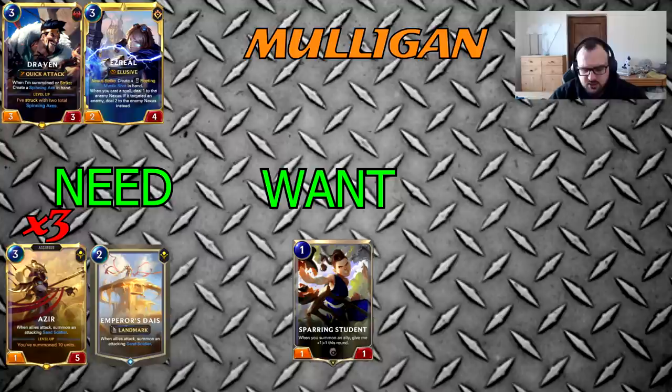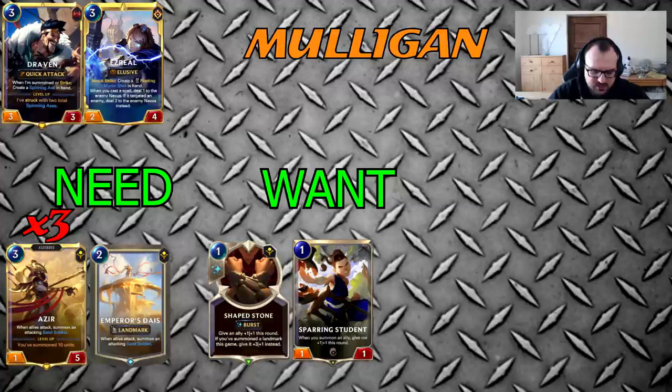You keep Student but I like to aggressively mulligan for Azir and Diaz — I usually don't keep Student, though it may be worth experimenting. I go for only Azir and landmark in this matchup, and if I have Azir and landmark I'm keeping Shapeshot in my opening hand as well. Attack tokens are extremely important to take into consideration because based on whether you're going first or second you'll be mulliganing differently.